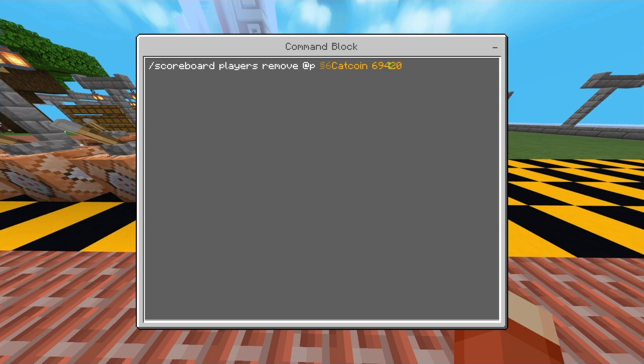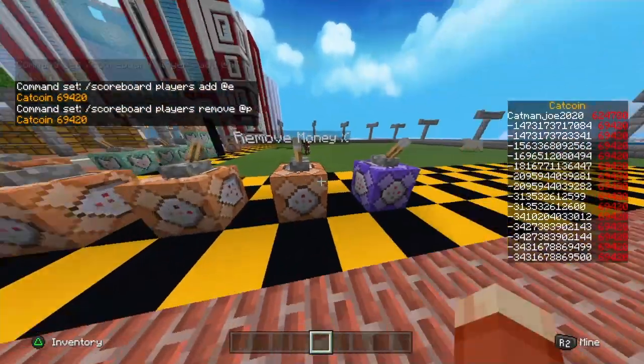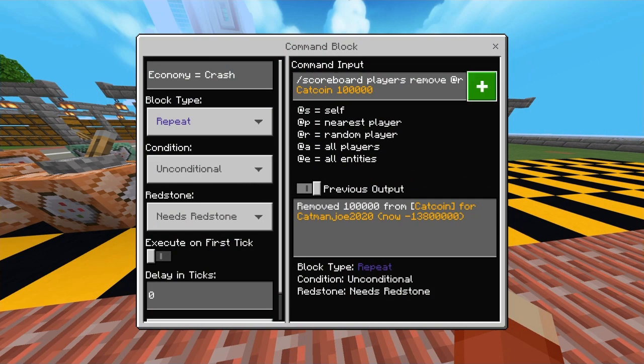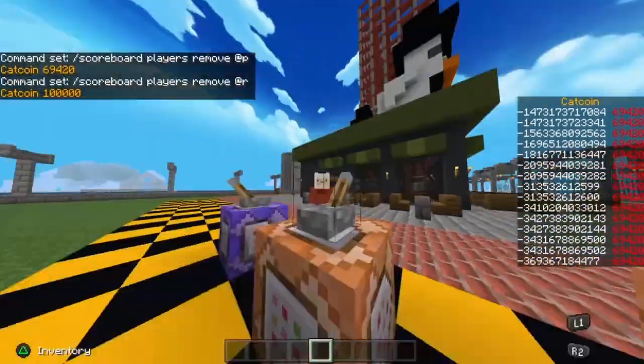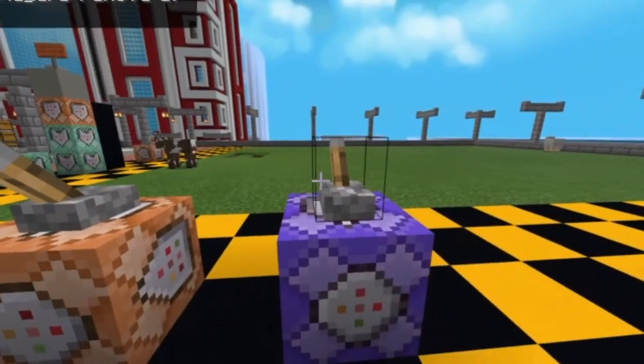You can have a bunch of fun with this command. For example — totally original idea, don't you dare steal it — imagine you place down a command block, set the block type to repeat, the redstone tactic, and the ticks to 10. Then you enter the command: forward slash scoreboard space players space remove space at r, then a huge amount like a hundred thousand points. It'll randomly start taking money from players at random all over the world, causing complete panic and chaos along with crippling debt.